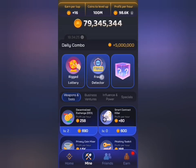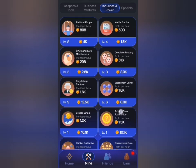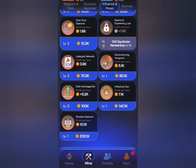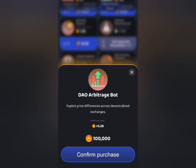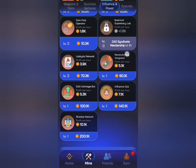Once Fraud Detector is active, I can select that particular card, which makes it my second card for today. The last card for today's combo is under the Influence and Power tab — that is DAO Arbitrage. I'll look for that and click on confirm purchase to get my rewards.